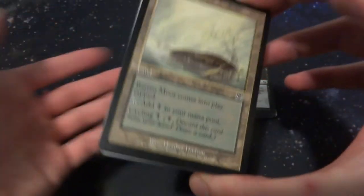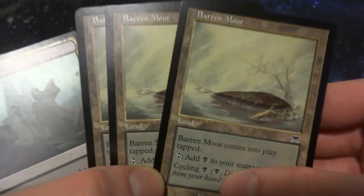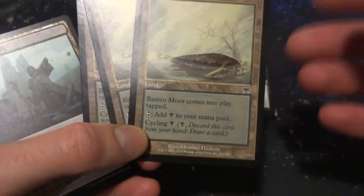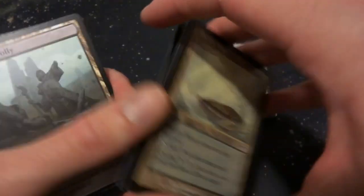I have three copies of Barren Moor, just a basic cycling land. It comes into play tapped — I wish it didn't — but it adds black to your mana pool or you can cycle it for one black mana. Since this is a mono-black deck, cycling is pretty straightforward: discard this card from your hand, draw a card. So if you have nothing to play next turn, go ahead and cycle it for an extra card draw.